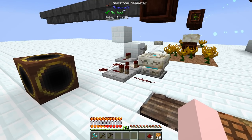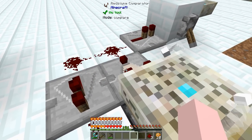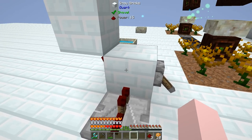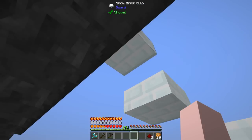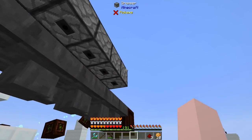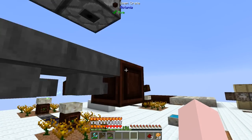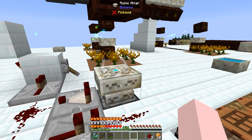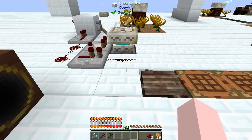Let's go over this again. When this starts to craft, it sends out a signal which hits here, charges this block, changes the power, and up goes the signal. The droppers all drop one thing into these hoppers. The hoppers drop them into the living crate. The living crate drops them onto the runic altar.